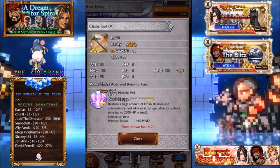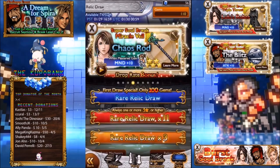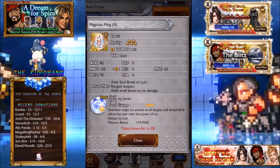Chaos Rod restores a large amount of HP to all allies and automatically heals additional damage taken for a short time — 2000 HP in total. It's okay, definitely really good if you need the additional heal. I would use it over a first soul break probably, but I really do like Major Regen in a lot of situations too, because Major Regen heals for quite a lot in the long run.